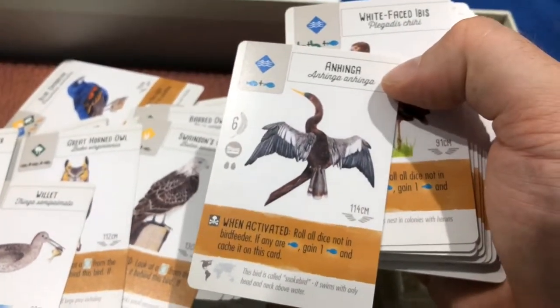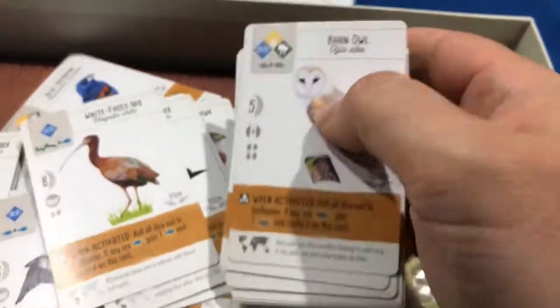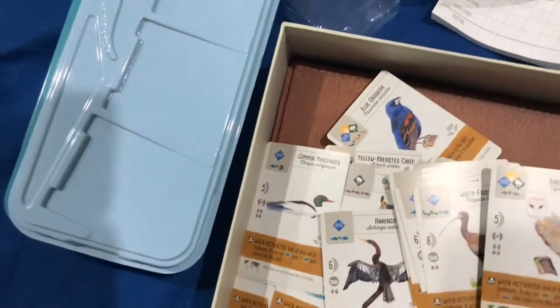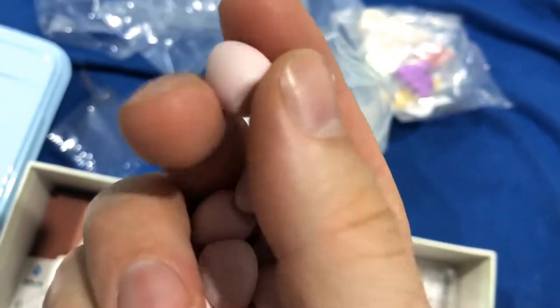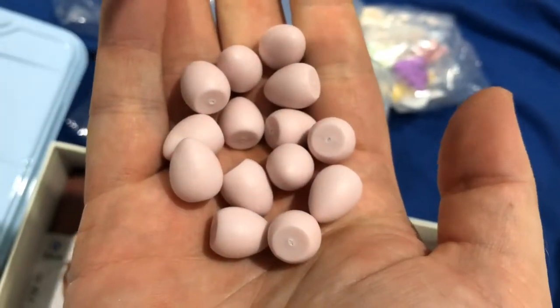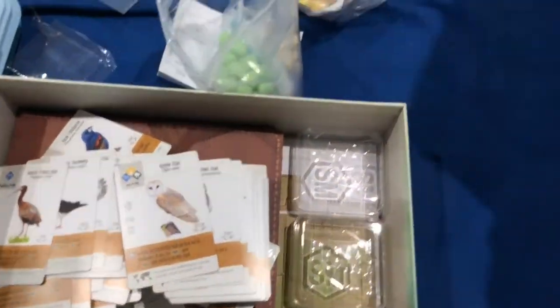I think this game is going to be super fun to play, but we'll see how we go. So there it is — that is Wingspan by Stonemaier Games — tons of cards. Here's a quick look at the eggs. They're a nice material — kind of soft but hard. I can't put my nail into them; they almost feel like wax or something, but they're plastic.